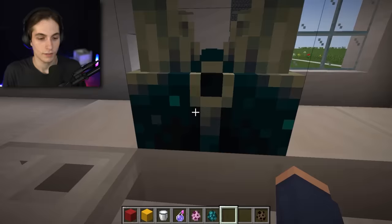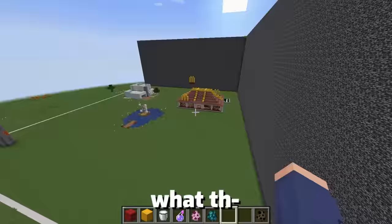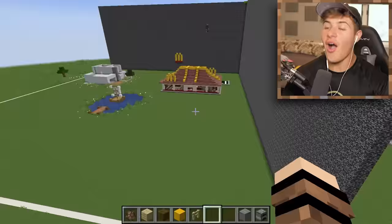You got two entrances for the M's, and then you got the restaurant up here where you put your order in. In the back you got the workers. I really like the thought process here. No way you did this — you're hacking! This is the best compared to the two we just looked at, this is a nine.